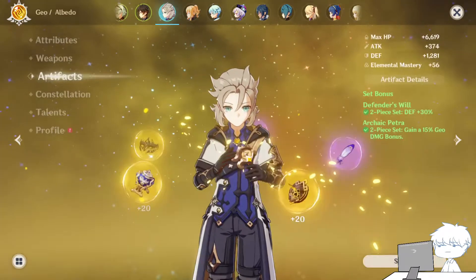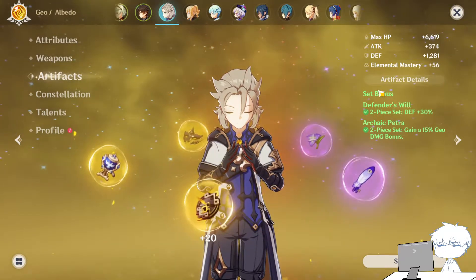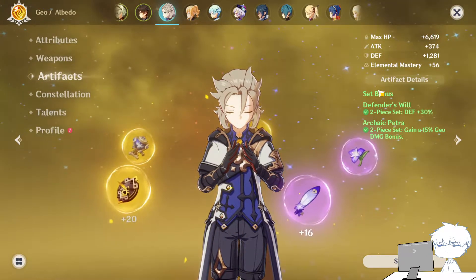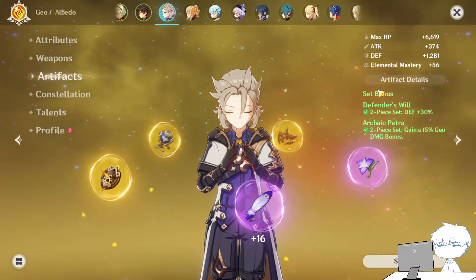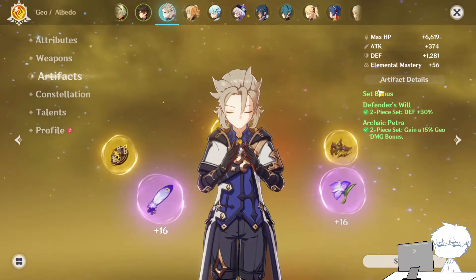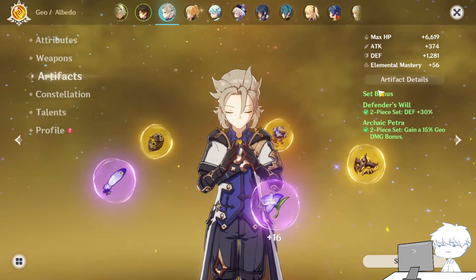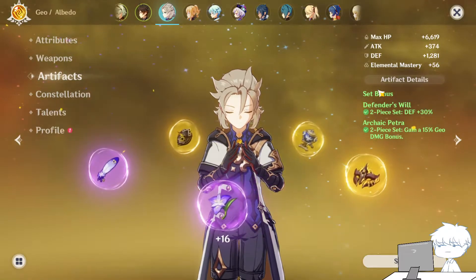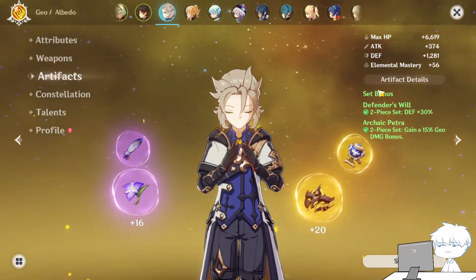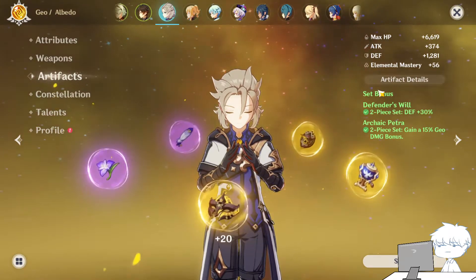As for artifacts, I go for a mixed set which is Defender's Will and Archaic Petra. You can pair Defender's Will with other artifacts, like the Gambler's set, which increases your elemental skill damage by another 20%. I haven't really tried which one is better between Gambler and Defender's Will, but I might try it in the future. As for 5-star artifacts, I didn't find any that are quite useful for Albedo, so I don't have great stats — the base is just these two sets.